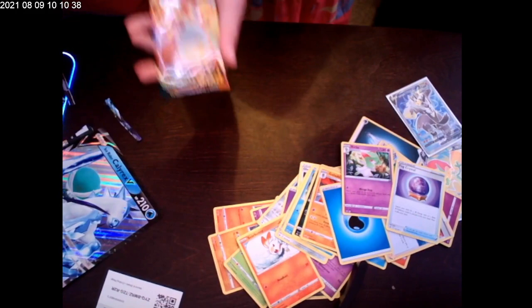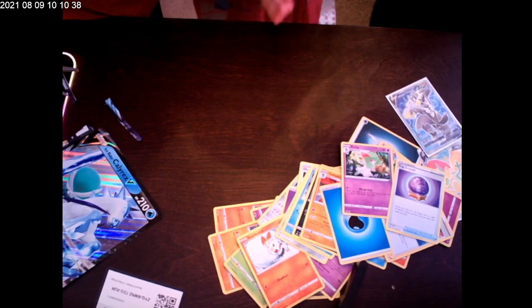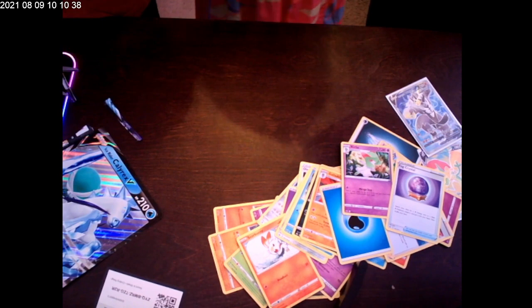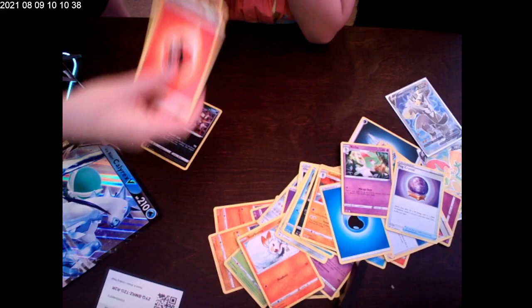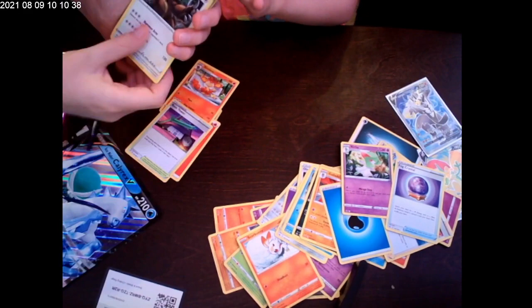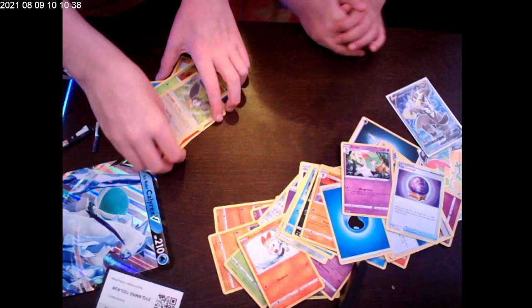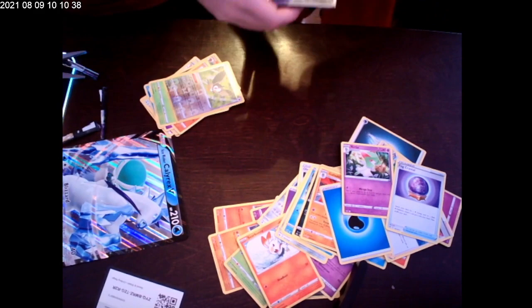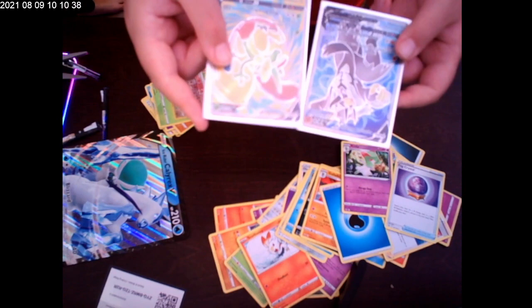Everybody cross your fingers for us please — we need to get something good! Come on, first card — something good! Fire energy, Snorunt. I think Rose Tower, Purrloin, Feebas, Colwort, Starly — no! We didn't get anything. Oh wait — never mind, we did get these guys. These are the two good cards we got today.